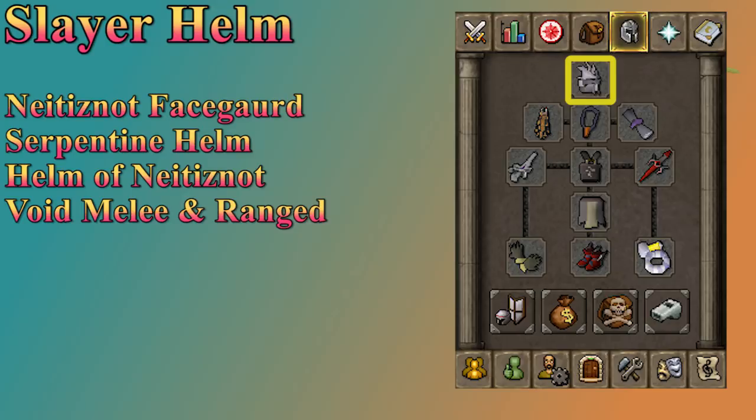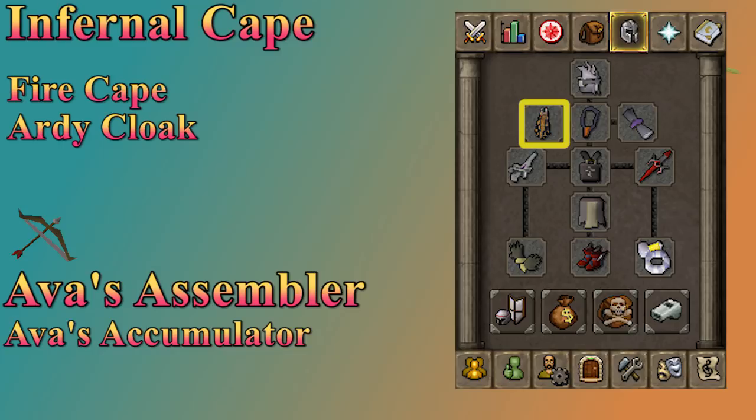For your cape slot, an infernal cape is the best option, but if you don't have that, a fire cape works. If you don't have that, a high-level arty cloak can do the job. You also want to bring an Ava's device for ranging activities. The Ava's Assembler is your best choice, and the Ava's Accumulator could do the job. If you don't have the infernal or fire cape, it's not a bad idea to just bring the Ava's. Even if you do have a cape, the cape switch isn't super important.